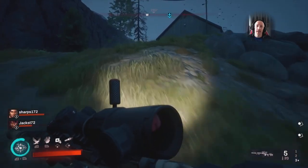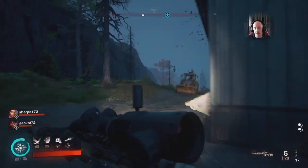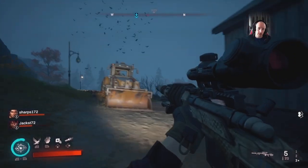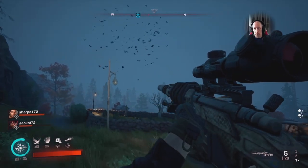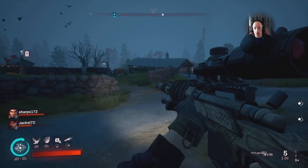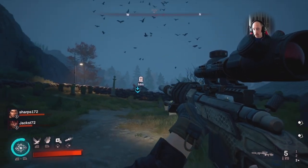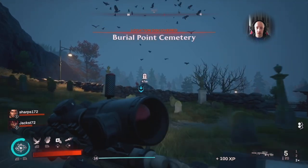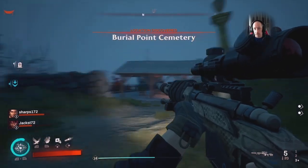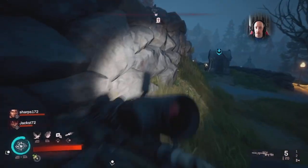Hi guys, PJ here with a short guide for Redfall. The game's pretty self-explanatory but this bit might be of use. If you're in the game and you see a flock of birds — crows, rooks, whatever they are — flying around, or a beam of light shooting into the sky, this is to get your attention. You're meant to run over to it and see what all the fuss is about.